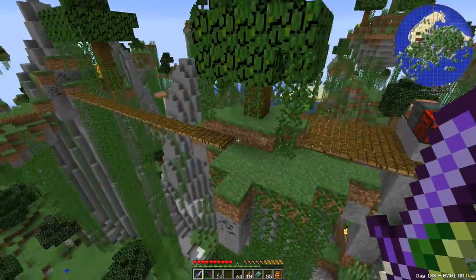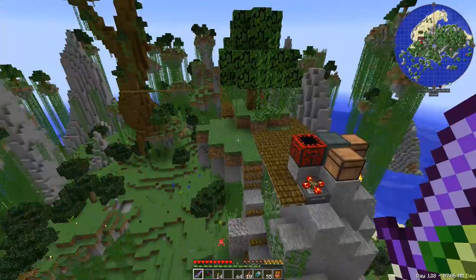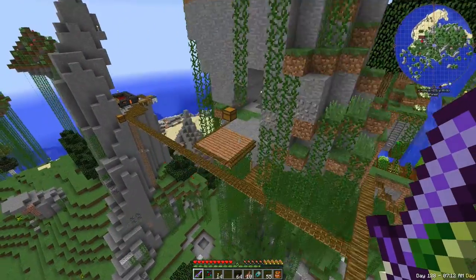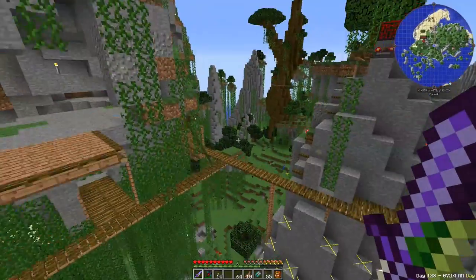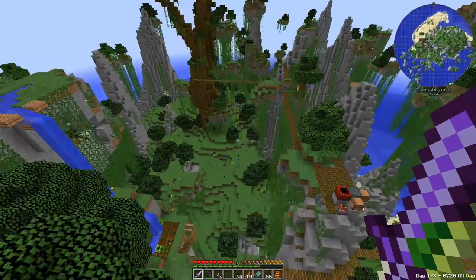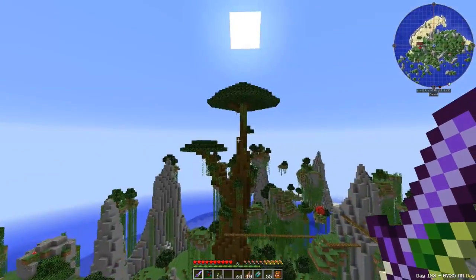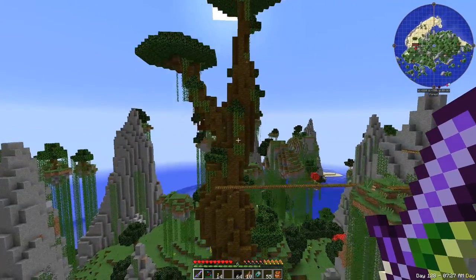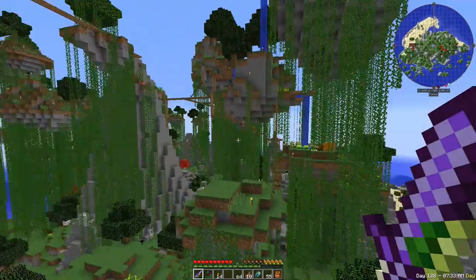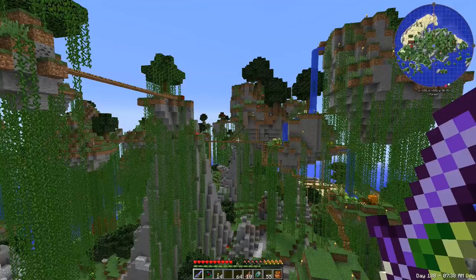The glowing orbs that I've placed around here have started to actually give this place quite a good look. I wanted to call this Glowing Isles, and finally this is starting to turn into that - where these little islands kind of just radiate during the nighttime without the aid of torches. I haven't gotten rid of all the torches, but eventually we'll get there. I've added in some more jungle bridges just to get a layout of how I want this place to go, and it is starting to look fantastic.